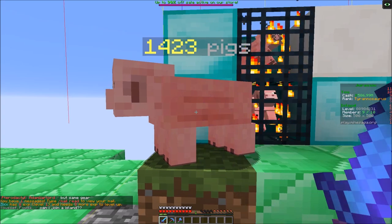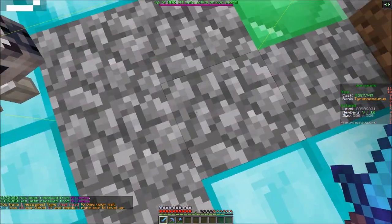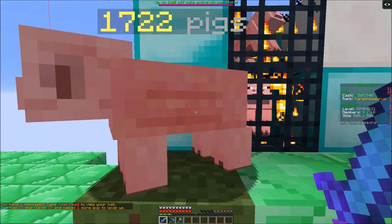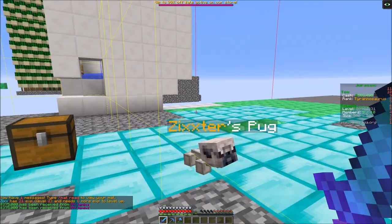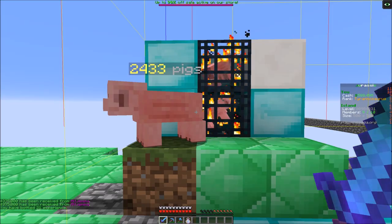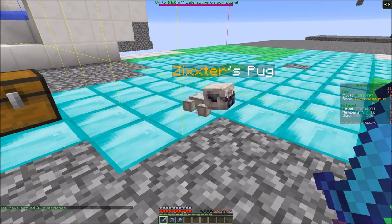Now we're going to do three more hits — one, two, three. Now we have 15. So the pug creature is supposed to increase XP. Let's try it again — one, two, three. 21. The more you get, the slower it comes in. So let's remove that and go again — one, two. It's not giving me more XP. You have five XP.